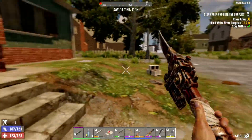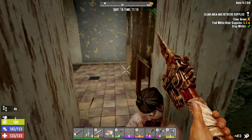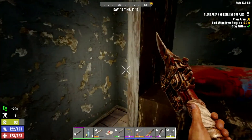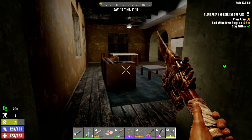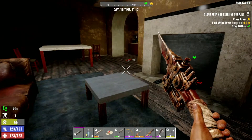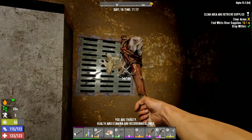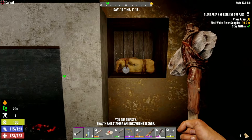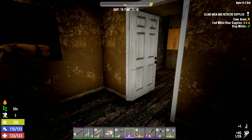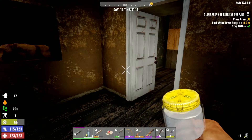I've not died once in this game. I'm quite pleased about that. Mind you, it is on the easiest level, so perhaps nothing to be too proud of. I think that guy was just lying on the floor and I completely missed him. Thirsty. Some water - convenient. Torch up.